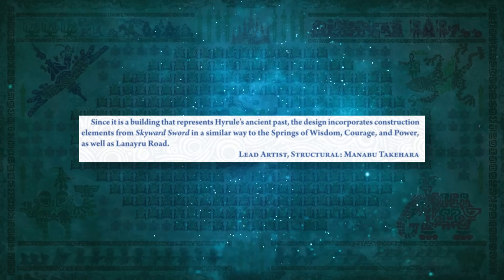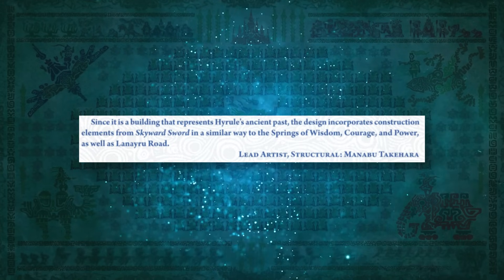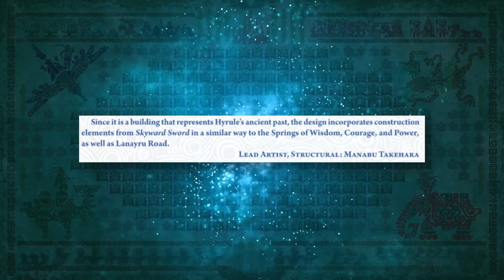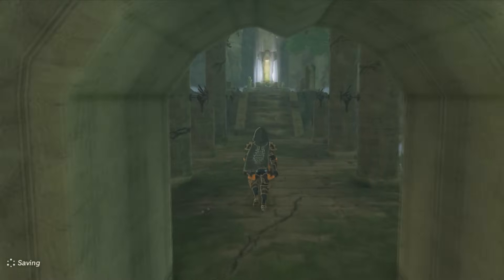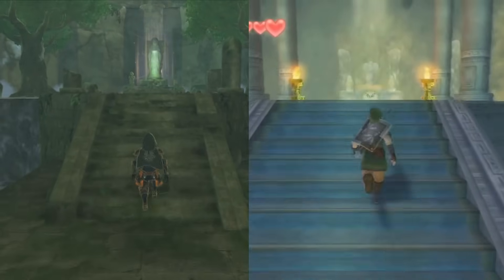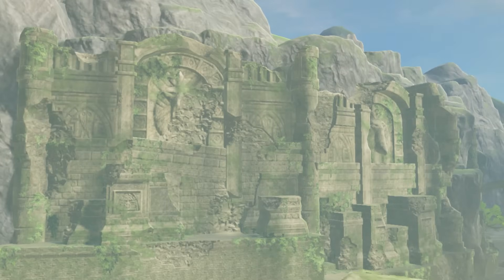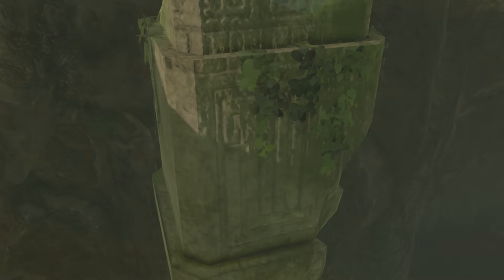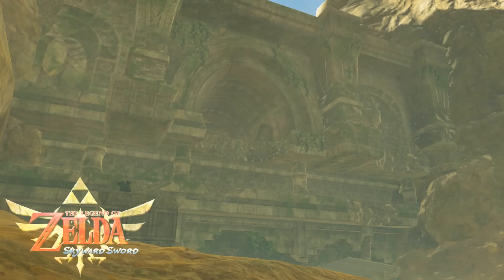The extreme age of the temple is further emphasised by Takihara, comparing the structure's architecture to that of Skyward Sword, including the Goddess Springs. Since it's a building that represents Hyrule's ancient past, the design incorporates construction elements from Skyward Sword in a similar way to the Springs of Wisdom, Courage and Power, as well as Lanayru Road. The springs feature the same pillars, bird-like designs on the walls, and goddess statues. So, like the springs, the Forgotten Temple dates back to before Skyward Sword, making it one of the oldest structures in the entire Zelda series.